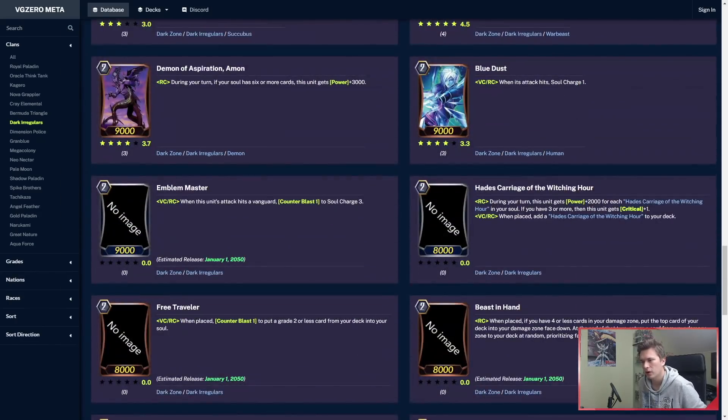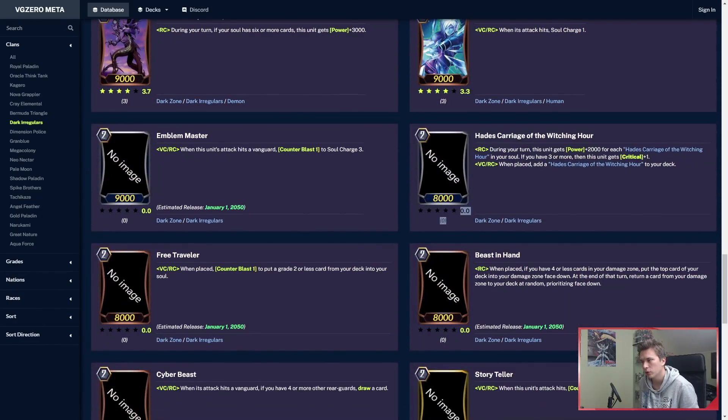Here we have Hades Carriage of the Wishing Hour — same effect: when placed, you add a Hades Carriage to your deck, and then he gets plus 2k for each Hades Carriage in your soul. And if you have 3 or more, he gets a crit. As a grade 2, that's really good — really huge.